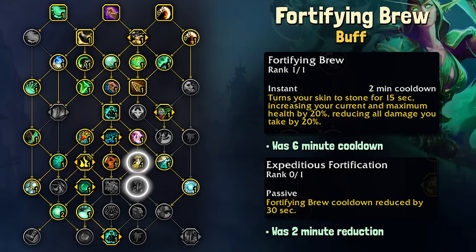And finally, what we have all been waiting for — Fortifying Brew has finally been buffed. It is now a 2-minute cooldown, down from a 6-minute cooldown. Fort Brew has been my punching bag for the last 7 years or so that I've been playing Monk, and it's finally been turned into a normal-length cooldown for the strength of it.